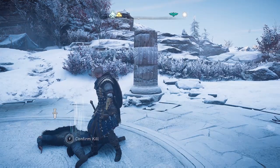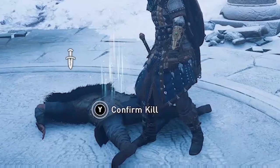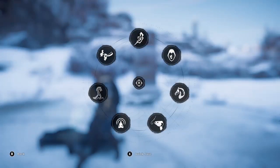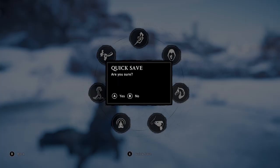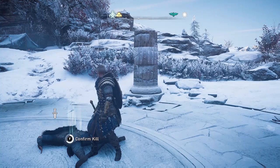Now is where you have to be careful, because before confirming the kill — it's the Y button on Xbox — you want to save the game so you can return back here later. You only need to do this setup once, and then you can start from here. Now confirm the kill.